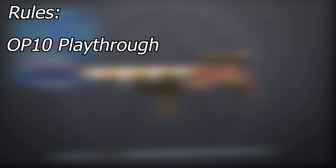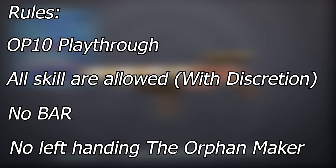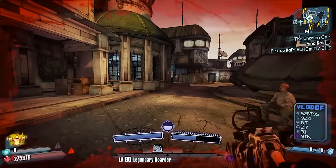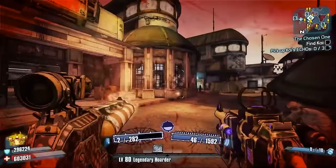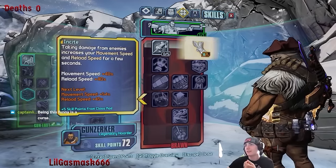Really quick on the rules. Geared OP 10 challenges are my style, so that's how we're going to go about it. All skills are allowed with discretion as to not avoid the challenge. No BAR. And lastly, no left-handing the Orphan Maker. The reason for that last rule is because the self-damage doesn't trigger when left-handing, which would defeat the purpose of the run, and Mama ain't raised no game exploiting b****. Okay, on to the run.